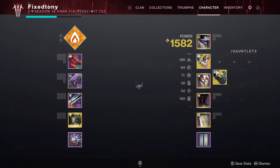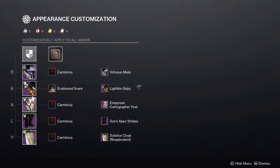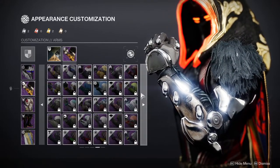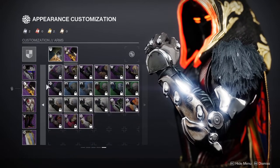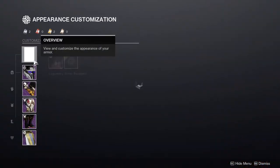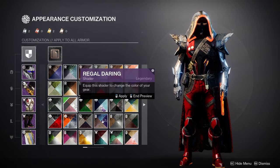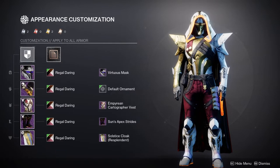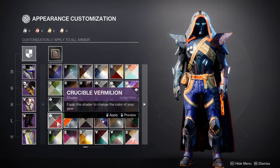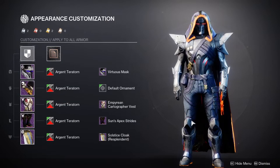Let me show you a really good example. Moonfang is a great one — it has one side that's white and one side that's gold. With pretty much any shader, you'll get those two different colors. But with Argent Territorn, it combines both sides into one color. I think it's a really important shader. If you want a Gundam look with these arms, for example, you can use this arm with Argent Territorn.